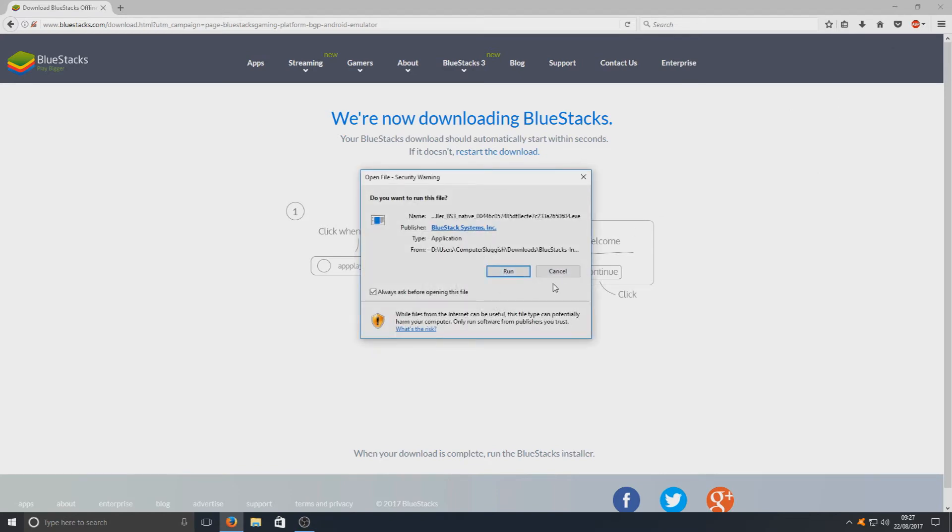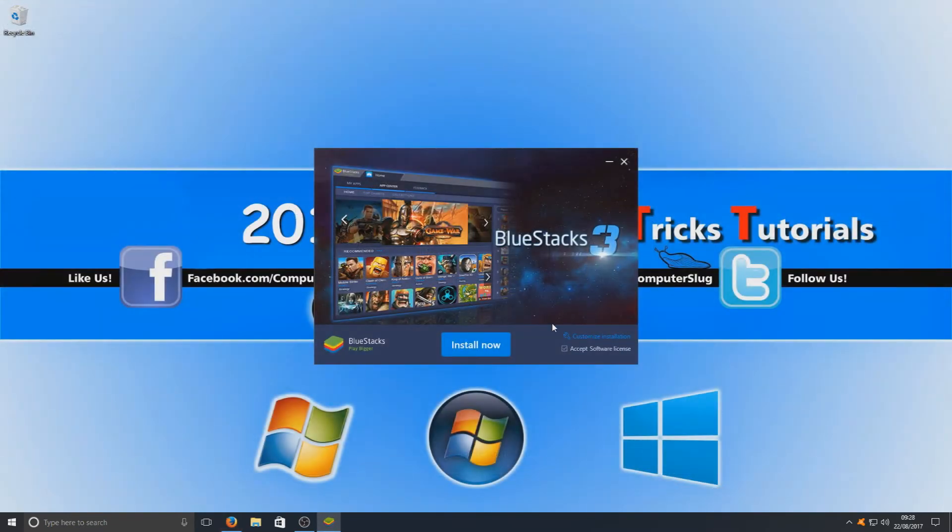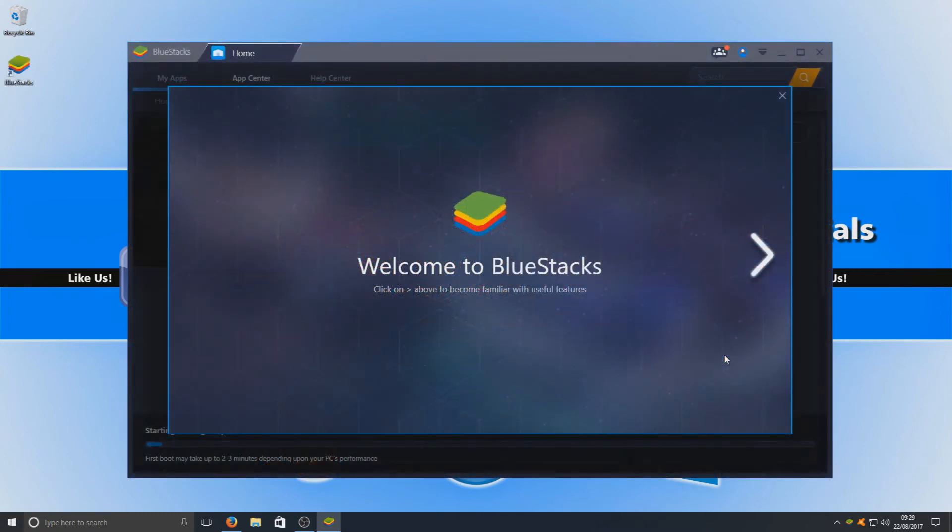We're just going to hit Run. You now need to go to Customize Installation — I always like to choose this option to make sure it's not installing anything else, as some programs have a habit of doing that. You can choose where you'd like the program to be installed; the C drive is absolutely fine. We can now hit Install. Once that's finished installing, BlueStacks should boot up and look a little bit like this.